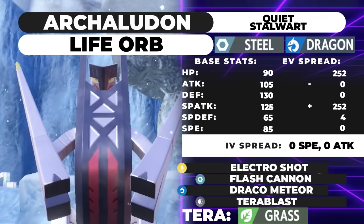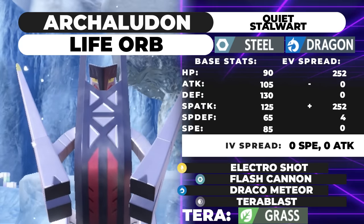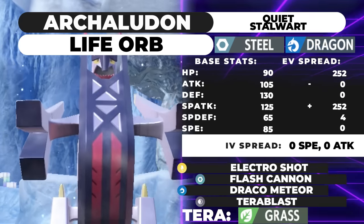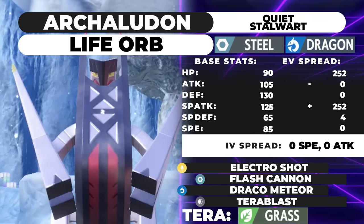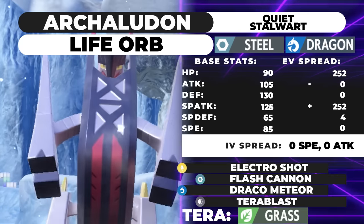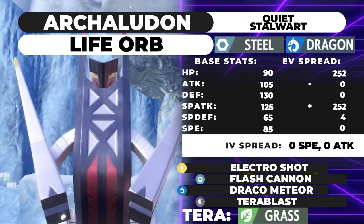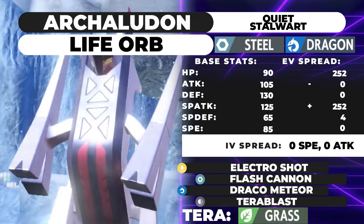The idea is you go for the Stellar Tera, and after that you get a boost to literally all of your attacks. Electro Shot becomes a nuke. Calc-wise versus a standard Indeedee Trick Room support set, Electro Shot with Stellar Tera is doing 98% at +1 with Life Orb versus Psychic Seed Indeedee. If they're not running Psychic Seed, it's a guaranteed OHKO versus Indeedee — that's kind of insane. Flash Cannon at +1 KOs, Draco Meteor at +1 KOs. This guy is really scary.